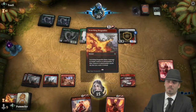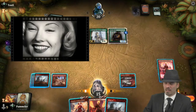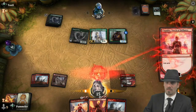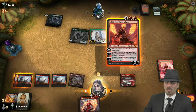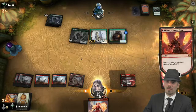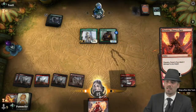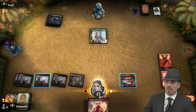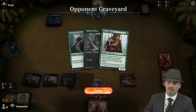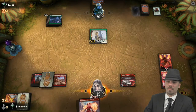Our opponent is out of cards. Stone Coil Serpent enters the battlefield. I'm not thrilled about this, but Ronas can't attack now. Let's use Chandra Pyromaster — two damage to any target, copy it, and pray they don't get a four-power creature off the top. They've got a million four-power creatures in the deck, but the most likely draw is still a land.